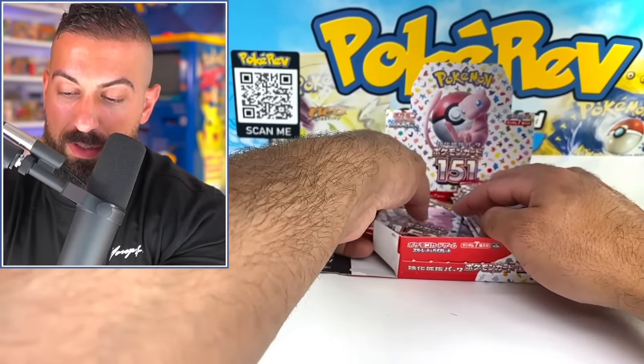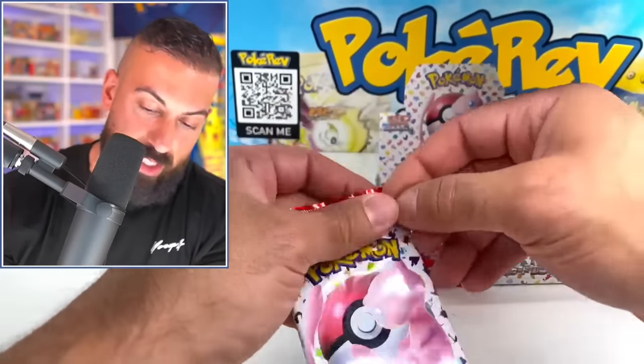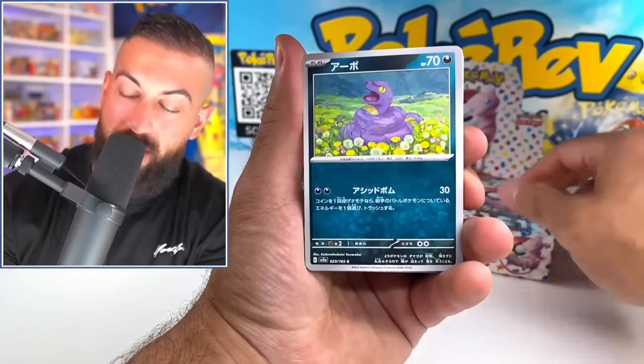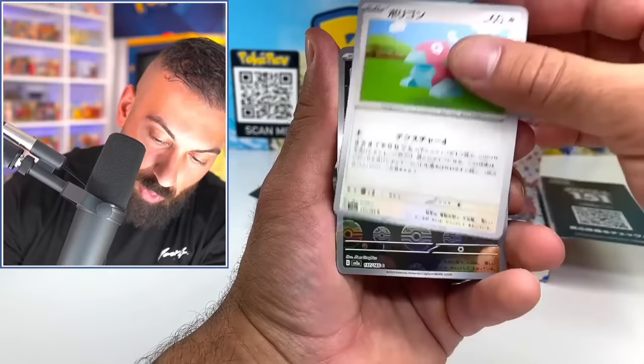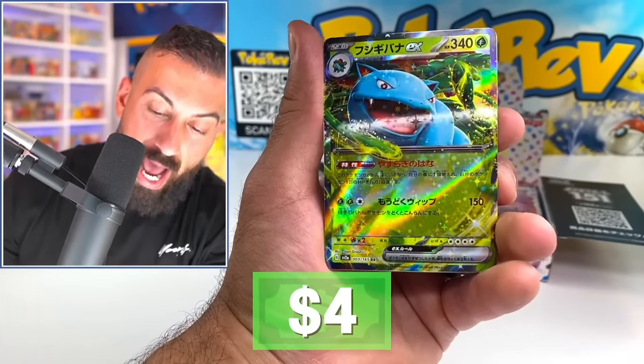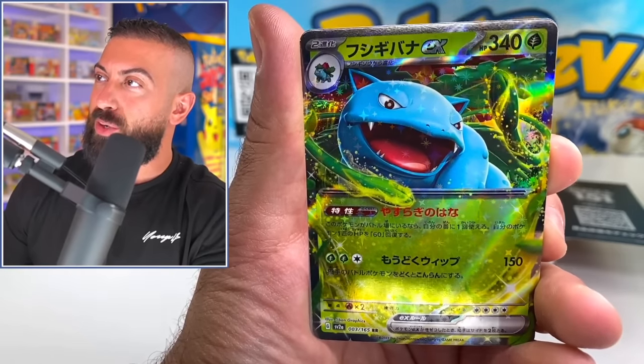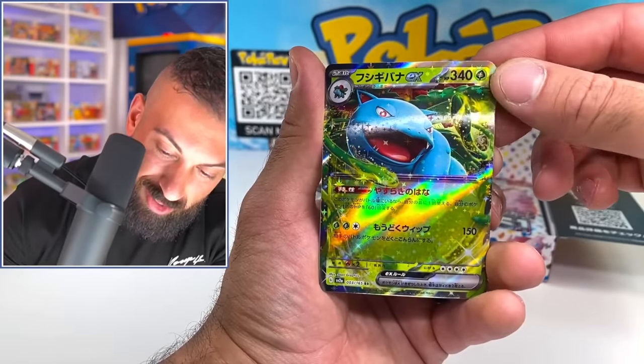I don't know what's happening with all these packs but I'm just going to go like that because it doesn't matter — we're opening all of them up anyway. Porygon, another Porygon. Oh dude, I literally just called it — Venusaur! Oh my God. It's so sparkly. This set is so good. This set is actually so good.